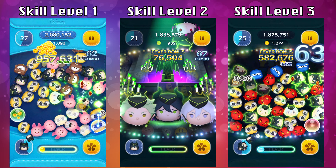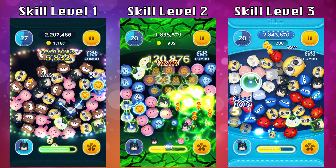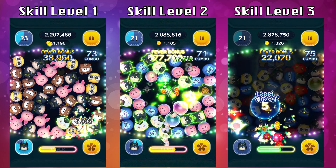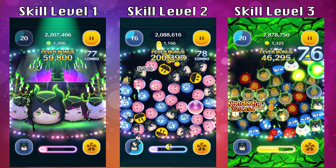Even if you clear a small chain of 3 or 4, because it's going to burst surrounding zooms, you might even get a time bubble. So don't worry about necessarily making the longest chain during ability time — go for the amount of chains versus the longest chain possible.